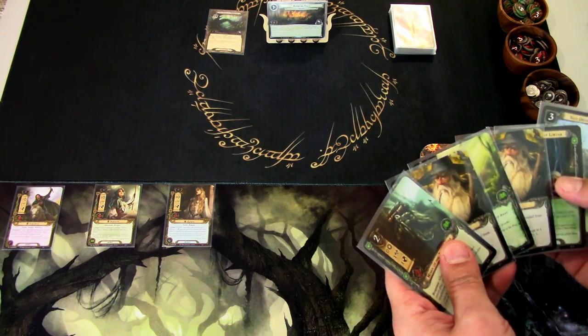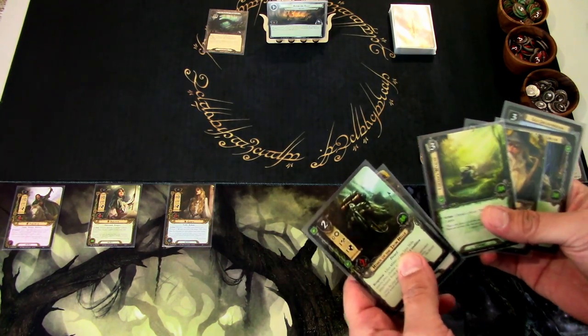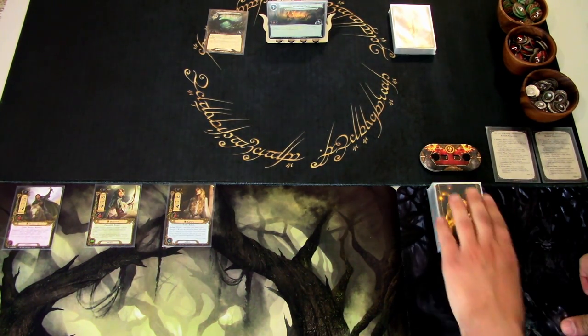We've shuffled the deck and draw our opening hand. We get two Gandalfs, Miner of the Iron Hills, Lorien's Wealth, Protector of Lorien, and Self-Preservation. I'm not feeling this hand, so I'm mulliganing the whole hand and drawing a new one. Gandalf would be nice to get, but in this scenario he's more of a later card — we want to build up attachments and get some decent allies into play first.